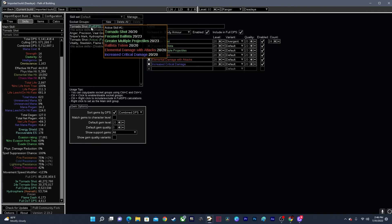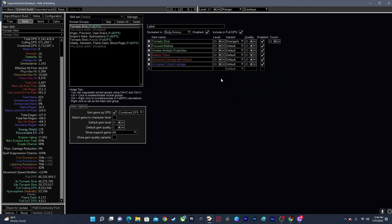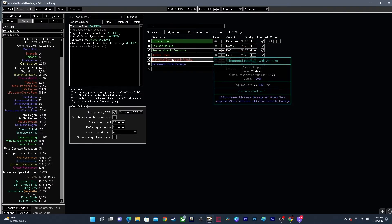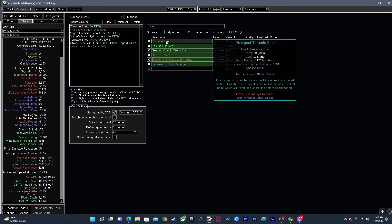These are all of the items and skills that I have in my build. The first one here is in my body armor — it's the ballistas or the totems, but also fire Tornado Shot. I've got Tornado Shot, Focus Ballista, Greater Multiple Projectiles, Ballista Totem, Elemental Damage with Attacks, and Increased Critical Damage.